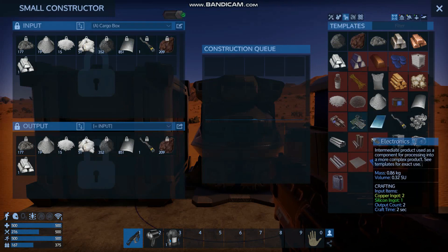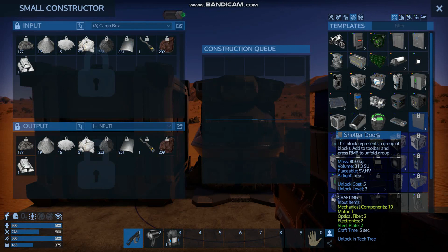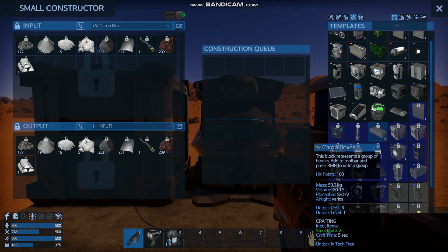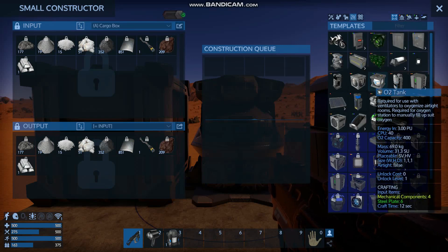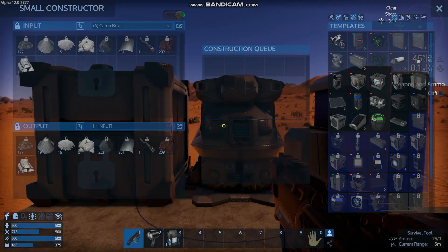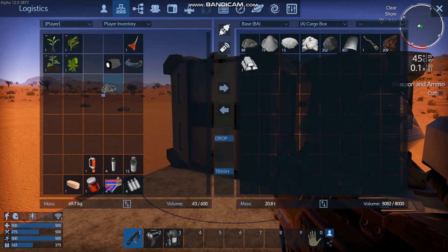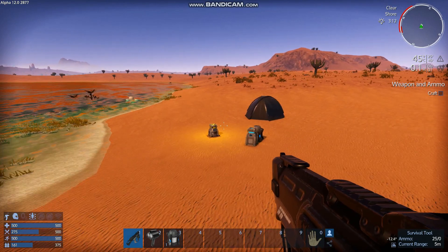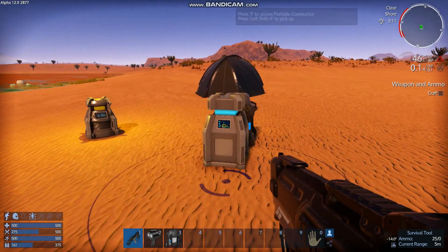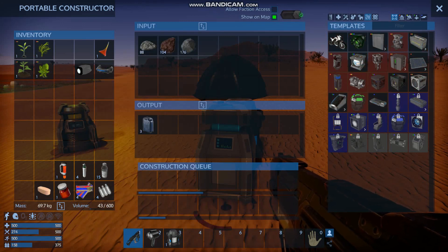So with this all turned on, first things first, I want to get our water generator built. Can I not build it in here? Is it... what? That's so weird. I don't actually know what this takes, so I'm going to take a little bit of each of these things with me. I guess you have to build that inside of the portable constructor, which seems odd. I would think that's a basic enough recipe to be in the small constructors.